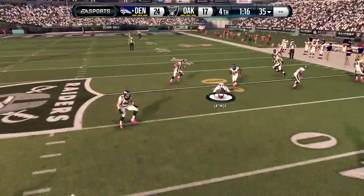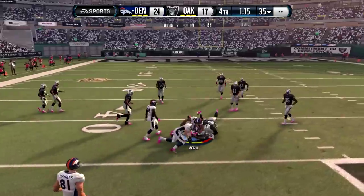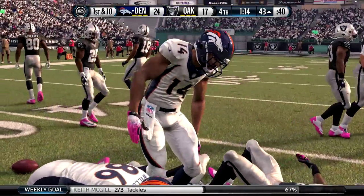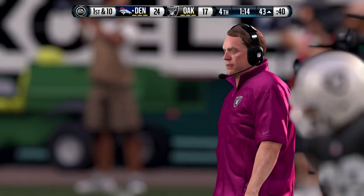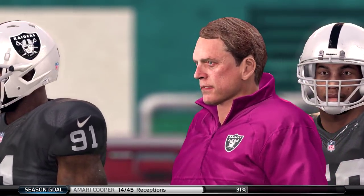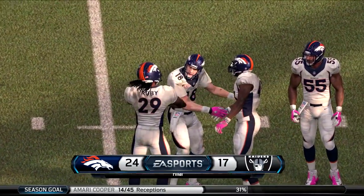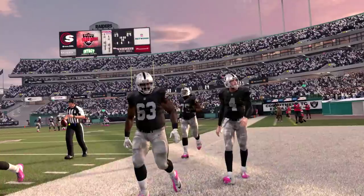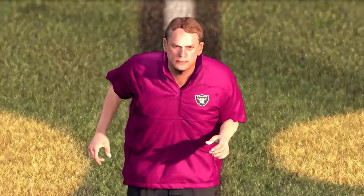Janikowski, maybe put a little too much into this. He gets the 10 yards, but nevertheless the Denver Broncos recover, and that is going to ice the game. Even if we use our timeouts, they get a few first downs, and at the end of all of this the Raiders make it close, but in the end they lose by a touchdown. 24-17, your final score here in Oakland, as the Raiders are now a 2-3 team through five weeks.